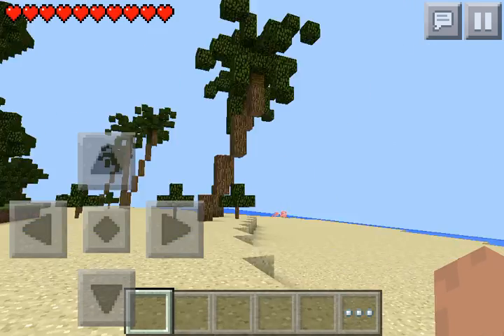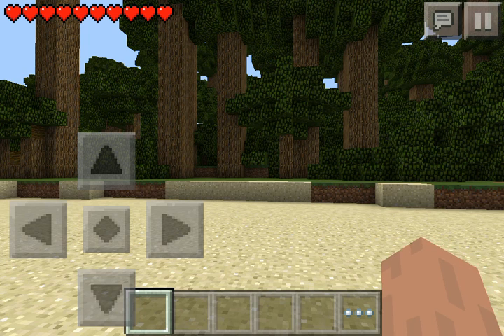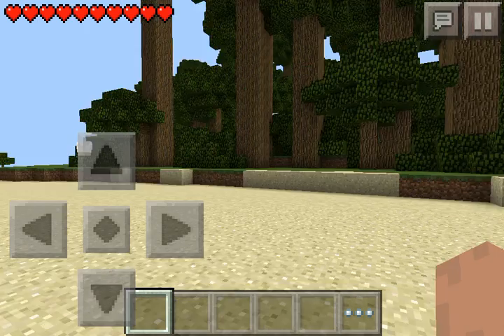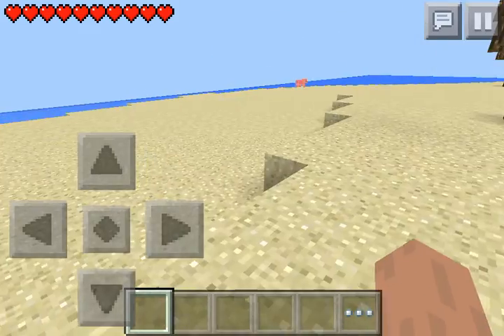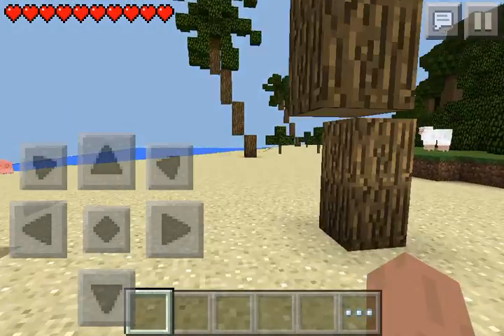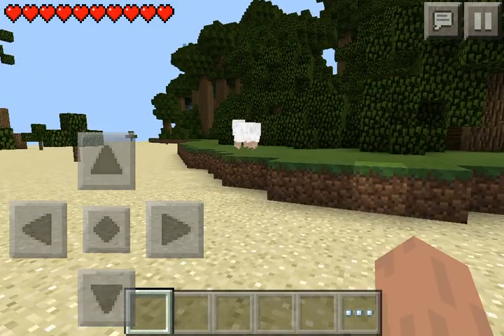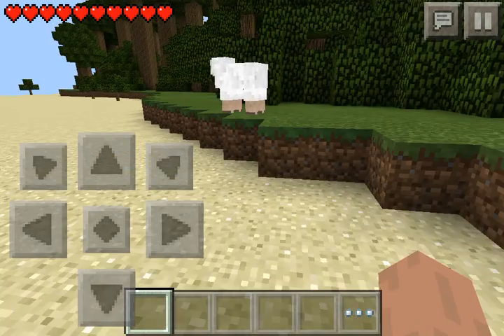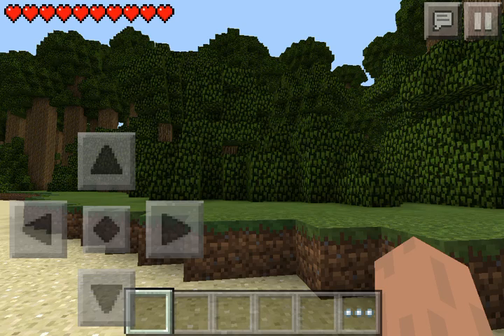I will be starting a let's play on this map. I can't wait to explore the deep wilderness in the trees and all the different wild beasts out there. I am going to treat this map like I am stranded on it — minimal resources. I'm not going to make diamond blocks or anything. I want it to look like this is the best I could do on an island with minimal resources.